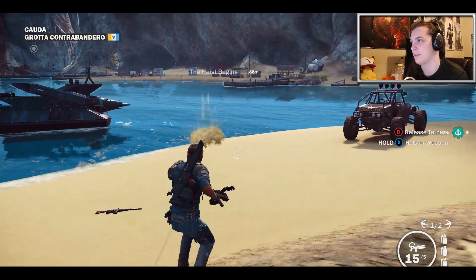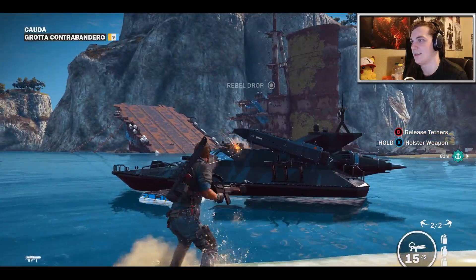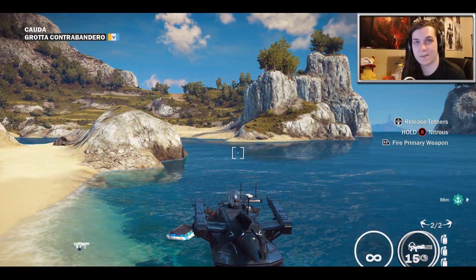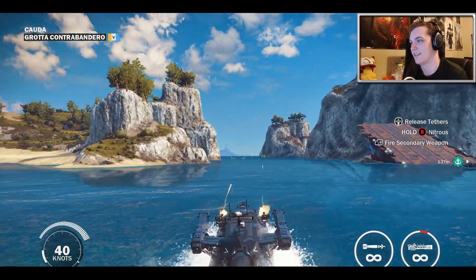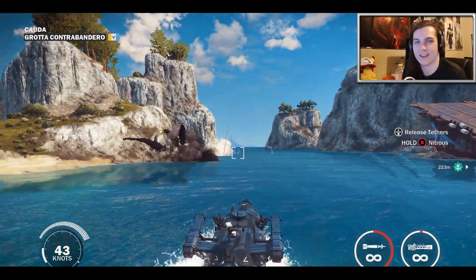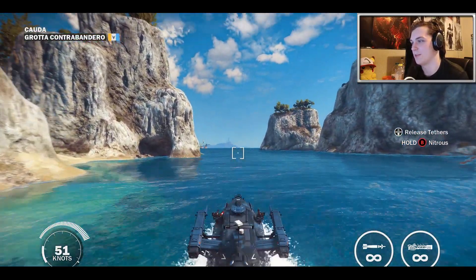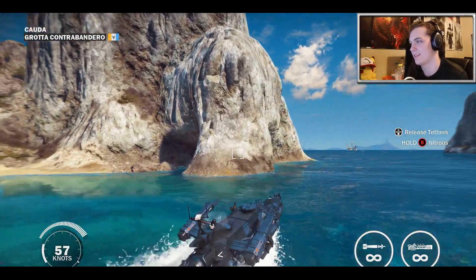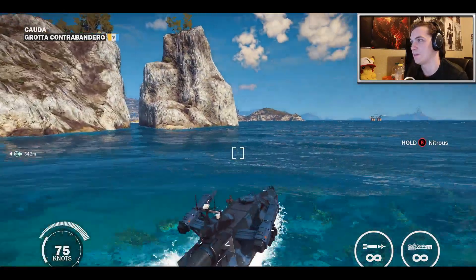I still haven't figured out how to release the tethers — it's so hard to figure out. Anyways, let's get in this. Like the last episode, that entire mission was to build this thing, which is just a crazy tank on the water with rockets. It's kind of like the spider mech but a water vehicle, and it also has nitros. Although it is kind of slow — I thought it was going to go a lot faster than this. With the weapons attached, it makes it a lot slower than I expected.